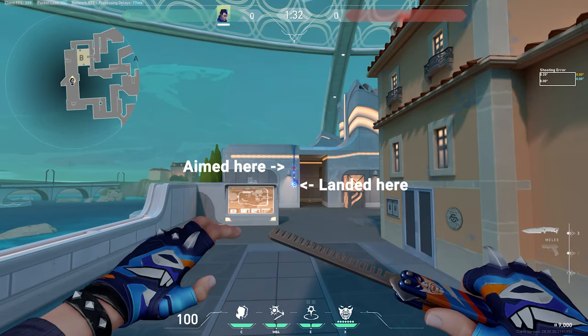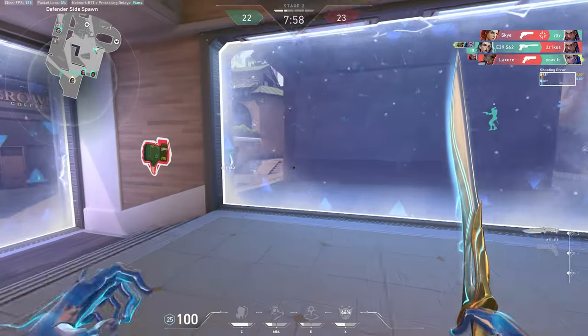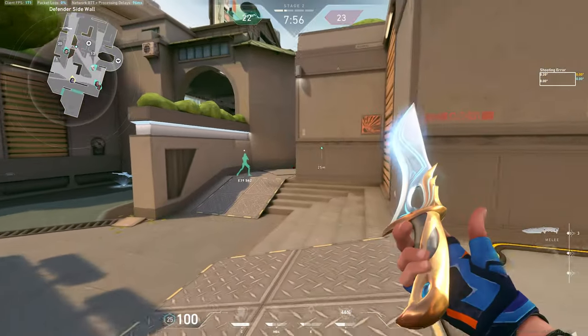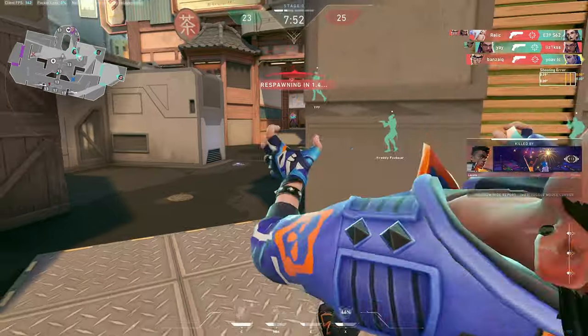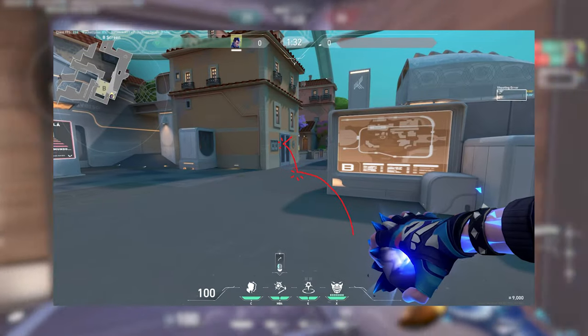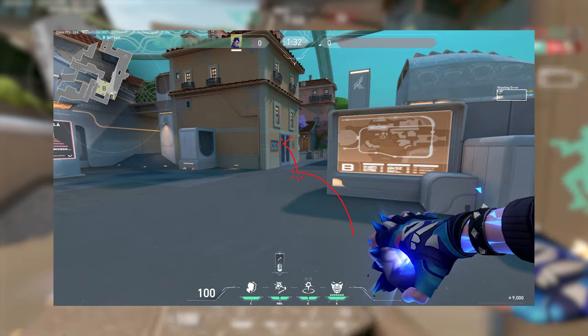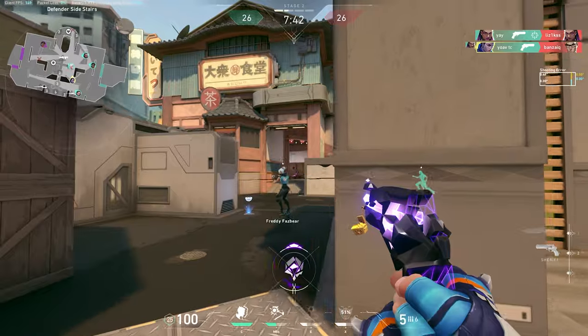This could increase the distance that Yoru can play his flashes from and possibly create more cool lineups. The second idea is to give it toggleable bounces like Sova's darts, where the player could decide if it has one bounce or two bounces. I know it's not very creative, but it sounds like it could be a lot of fun.